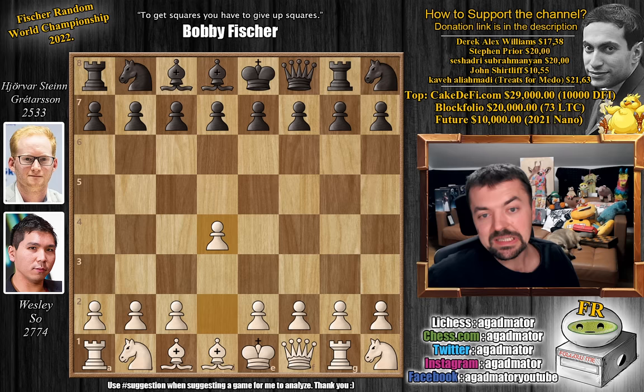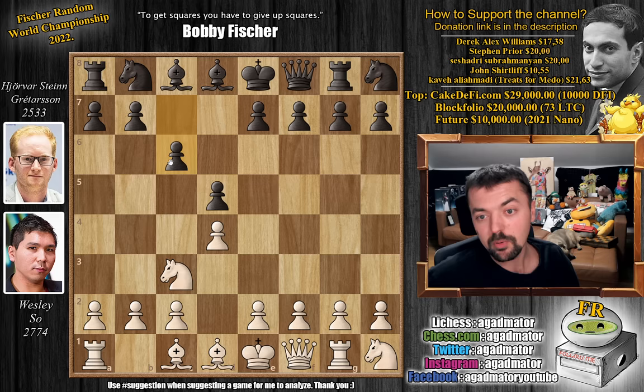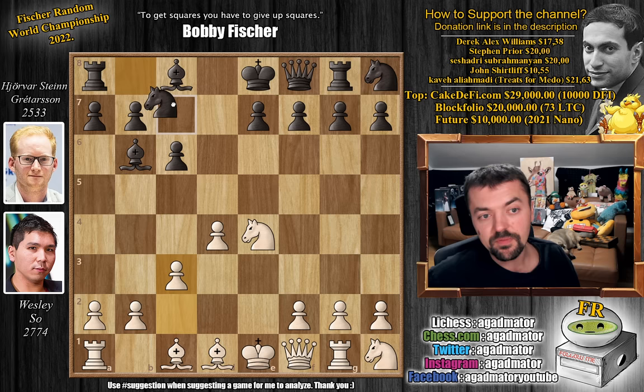D4 by Wesley and now pawn to d5 — both players sticking to what seems to be working best. Knight to c3 and now pawn to c6. We have pawn to e4 by Wesley, sort of a Caro-Kann defense if you will. D captures on e4 — you could also just play e6, you don't have to capture, but he prefers an open game. Knight captures and bishop to b6, now putting pressure on the d4 pawn. We have c3 and now knight to d7.